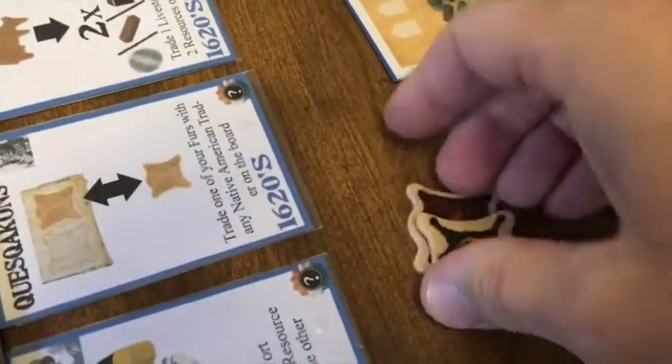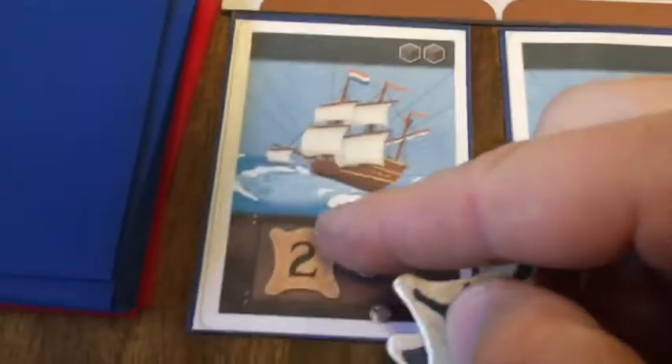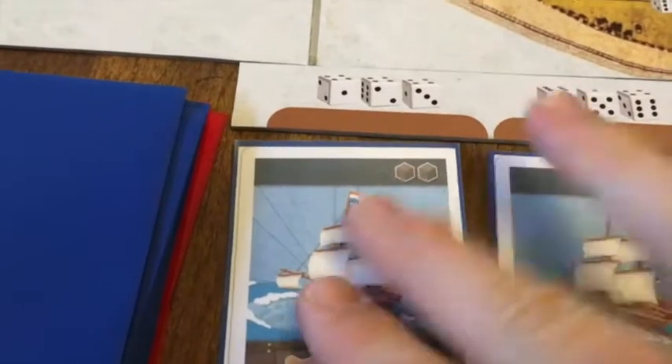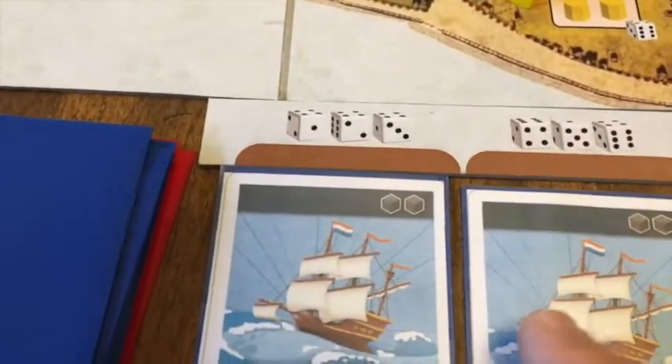They trade the furs for that ship. If both ships cost the same, you roll the dice to see which one they take.